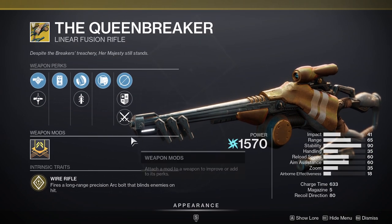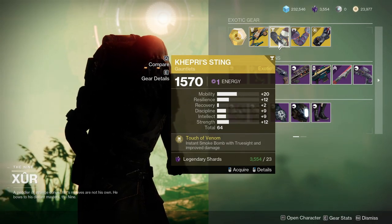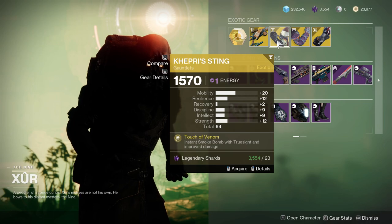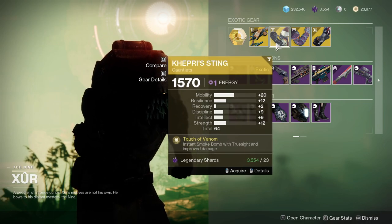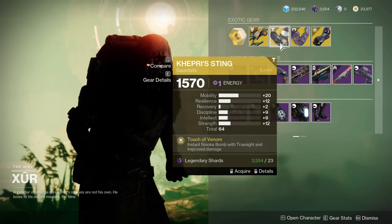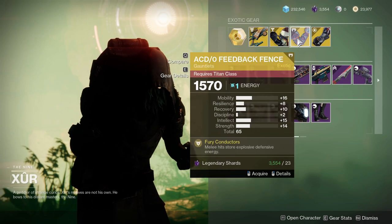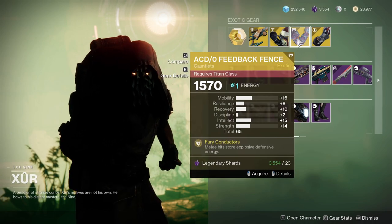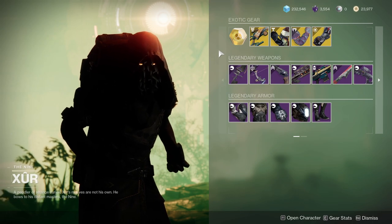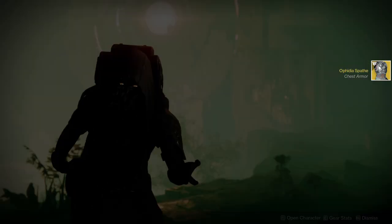Kept Resting — mobility's pretty high, resilience is pretty high. I'd probably bump up the resilience to get a 20, so it'll be 22 or 24 after masterwork, but discipline, intellect, and strength are all at one. Recovery is really low, but I'd just equalize it with another piece. ACDC Feedback Fences — I'm actually making a fashion video for this one. Mobility is too high and ability is also way too high.